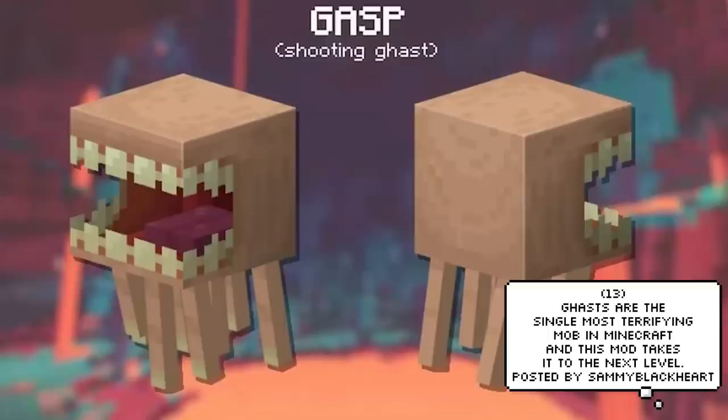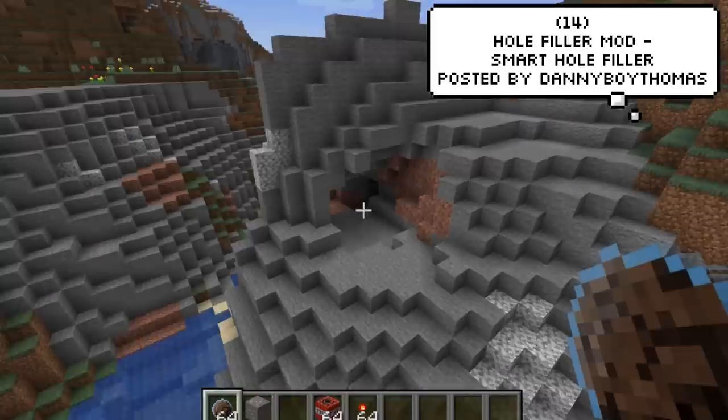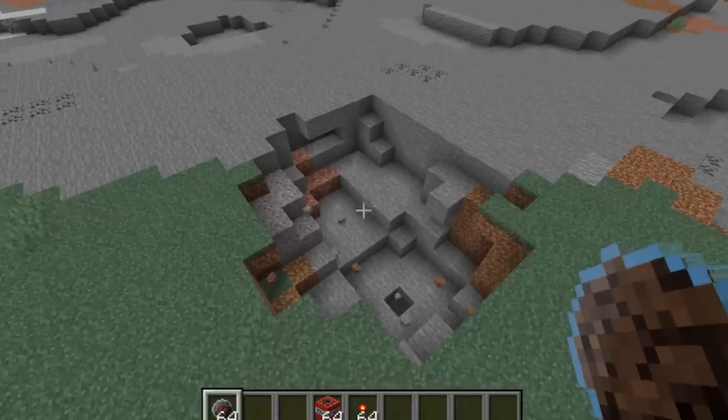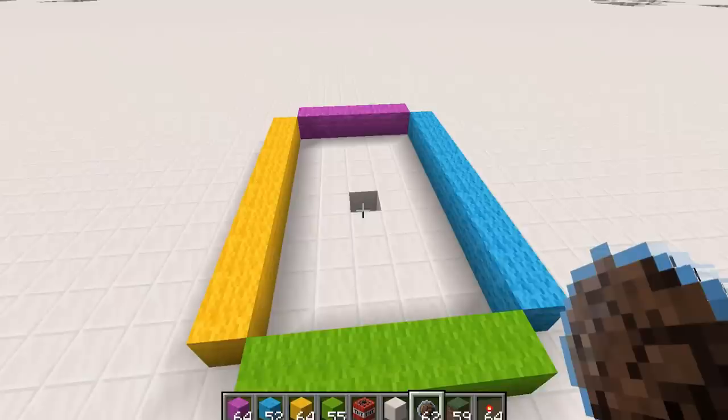Creepers are already pretty annoying and scary, but this mod just takes it to the next level. My brain can't comprehend the logic and code that must have gone into this one. DannyBoyThomas has created this mod that, without any prior knowledge or terrain details, can dynamically fill any hole you come across. Finally, something to get rid of all those creeper holes surrounding my base.